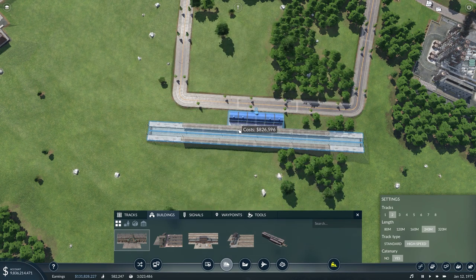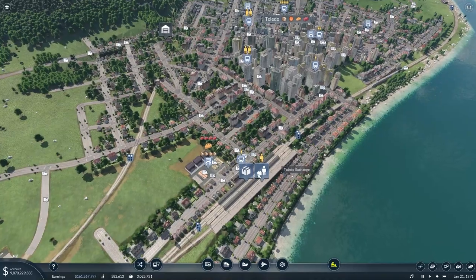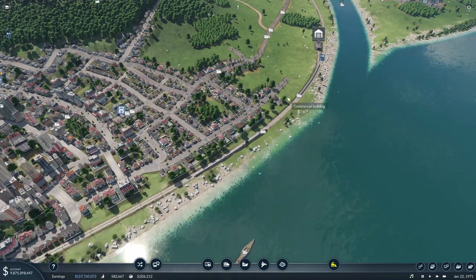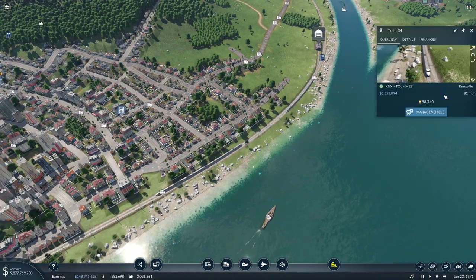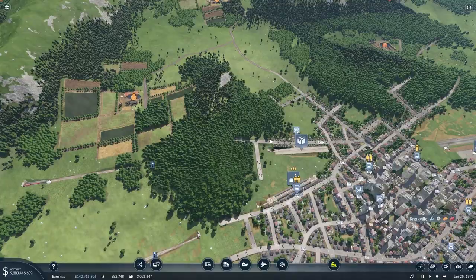We can flip this around and place the station down right here on that road. Coming down to Toledo, I do like this station where it's at, so this will stay here. We can see we already have these high-speed trains running on here and they're doing pretty well, so we'll leave that pretty much just how it is.